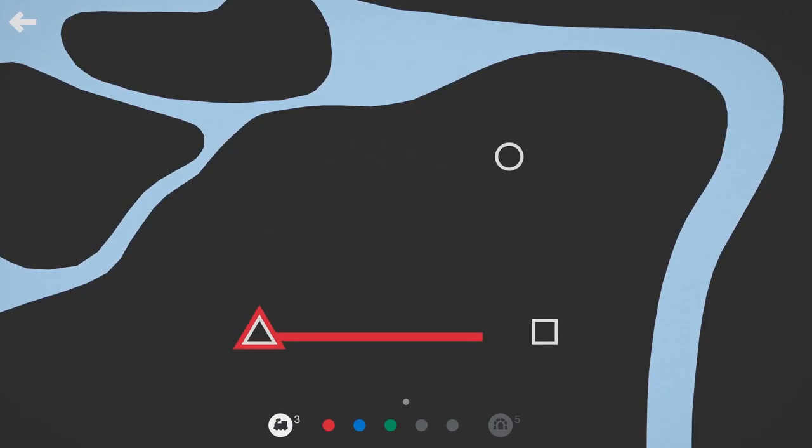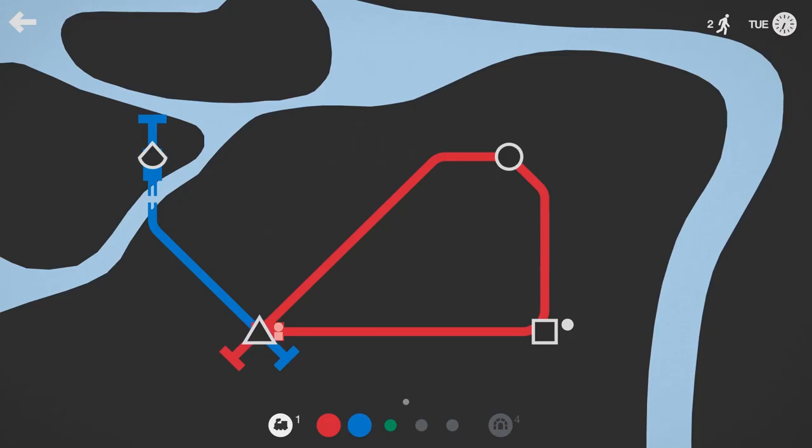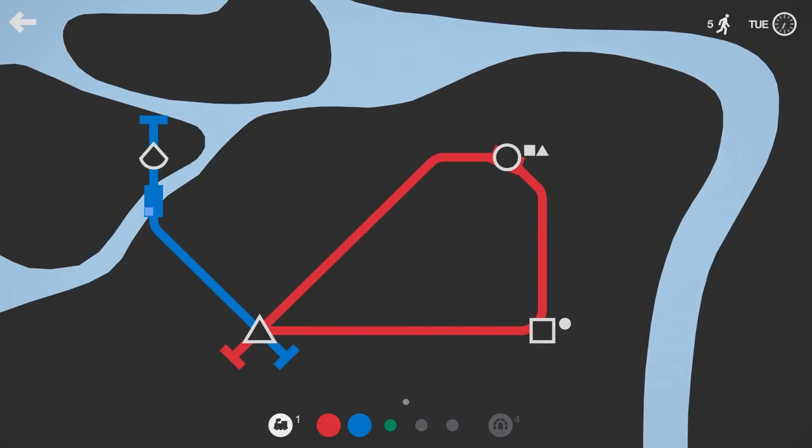Hey guys, welcome back to another episode of Mini Metro. This time we will be doing the 'Neither the Great' achievement, which is to deliver 1500 passengers in Saint Petersburg with tunnels on no more than one line. Interestingly, this was actually one of the achievements I achieved off-camera but forgot to record a video for, so here it is. I thought I was mentally done with Mini Metro.